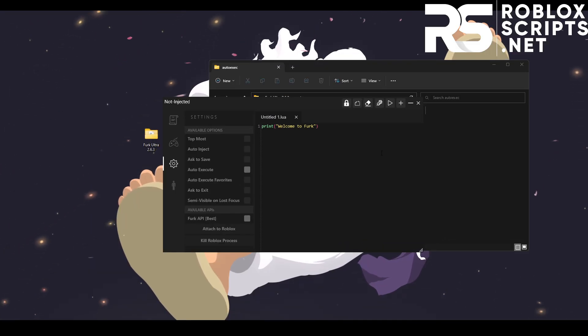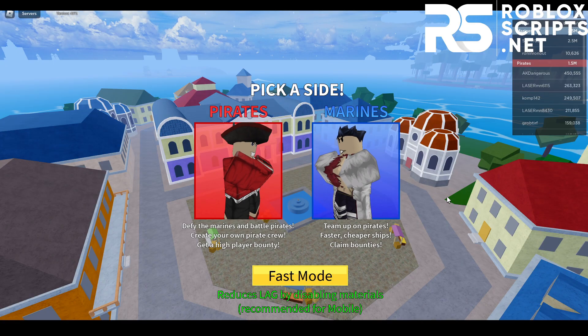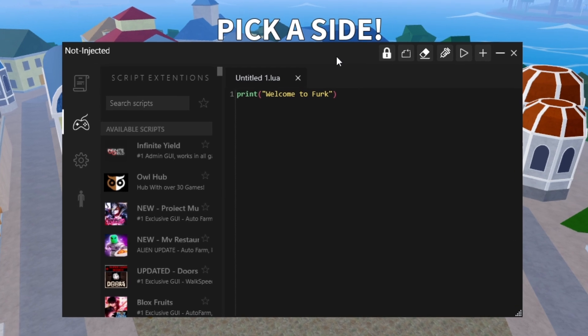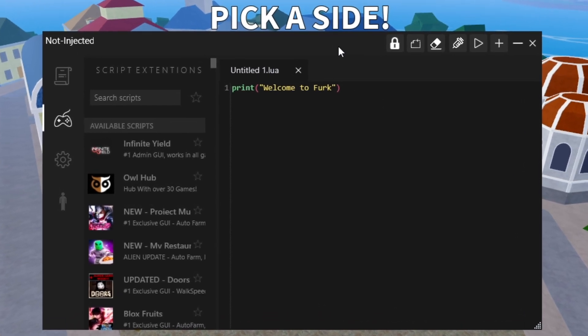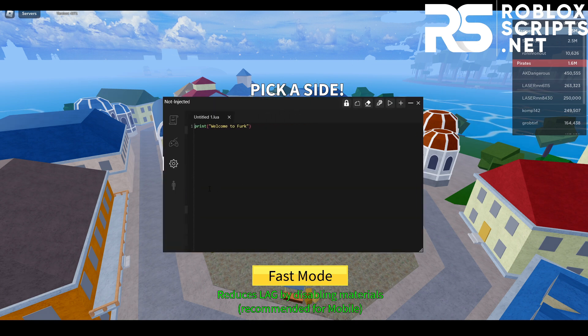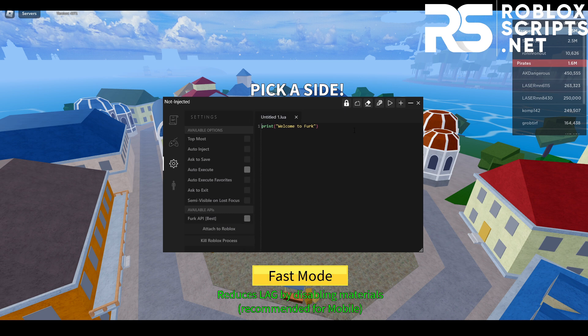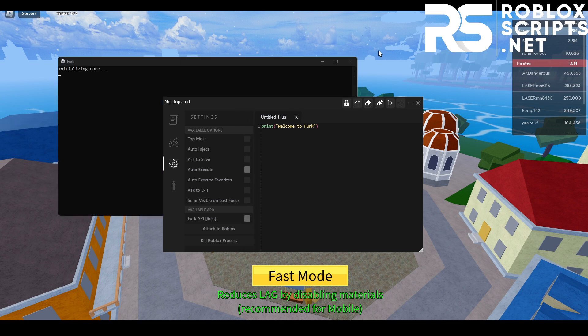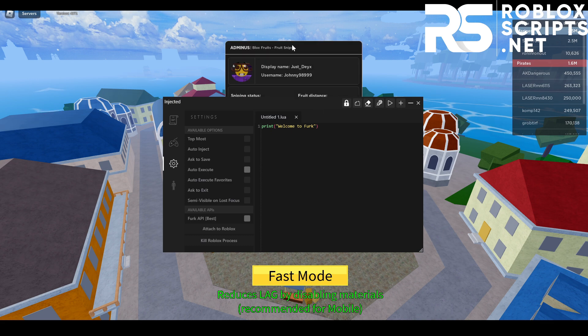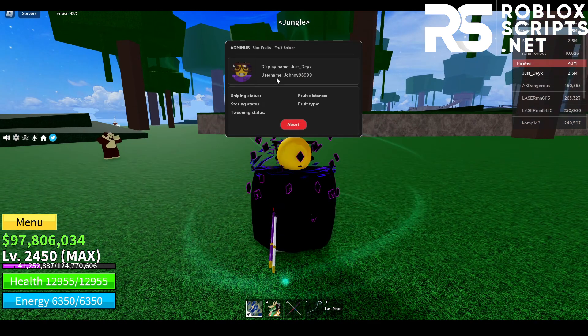Now we can go into the game. Once you're in-game, open your executor — I'll be using Ferg Ultra, the best free Roblox exploit out there. Make sure you download it. Before you execute the script, make sure you're not in either of the teams. Once you've enabled auto-execute in the settings tab, go ahead and inject the exploit and the script will load up by itself. There you go — Adminus BloxFruits FruitSniper.